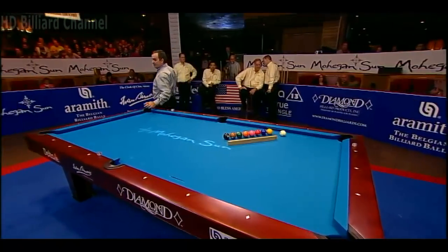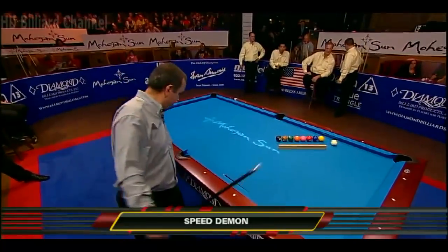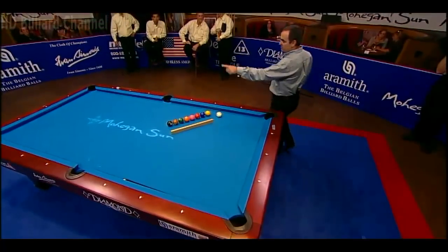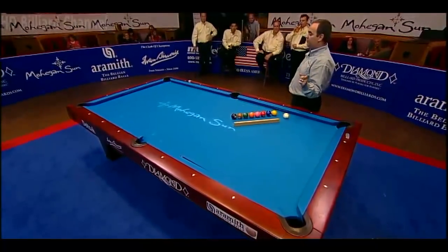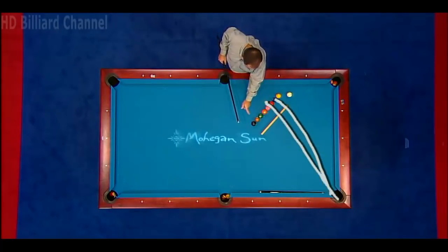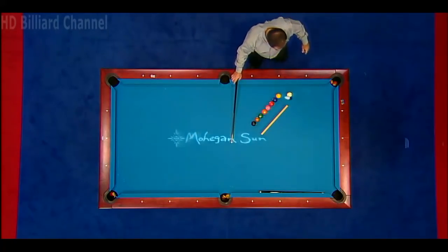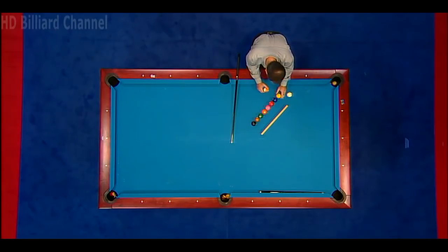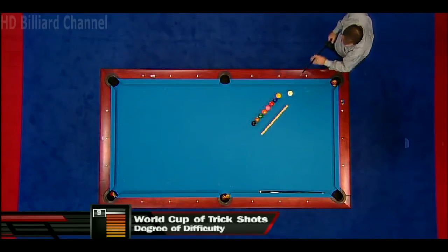This shot's called the Speed Demon. You'll see in a minute why — or actually a little less than a minute. When you strike the cue ball three rails around the table, it'll eventually get to the corner pocket. Before the cue ball goes in, I'll reposition myself and jump one through eight to the corner pocket. My degree of difficulty here is a nine — getting the cue ball to go around and jump all those balls before the cue ball gets around.